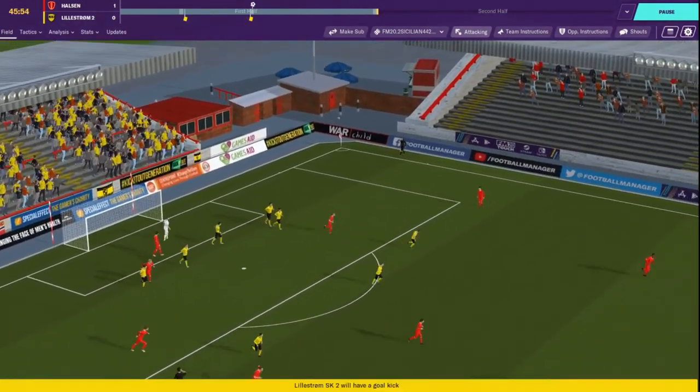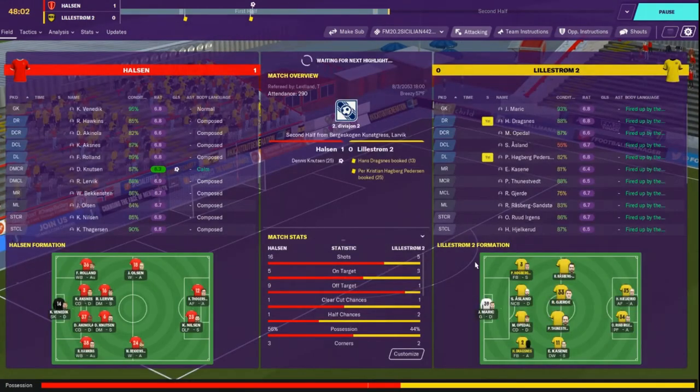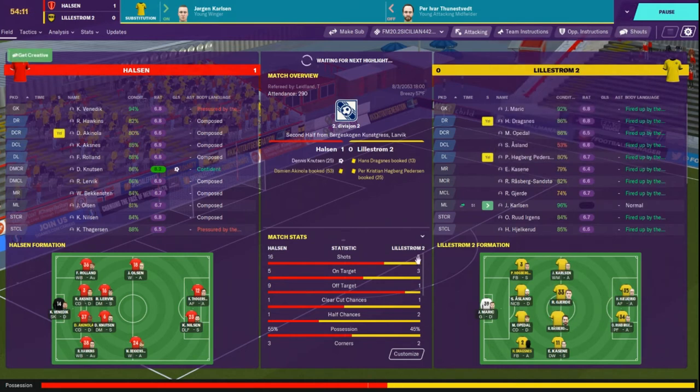That one sailed about six miles wide of the zip code. Get creative - how dare you tell us to get creative!